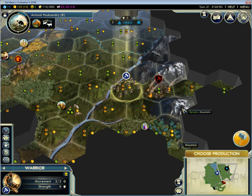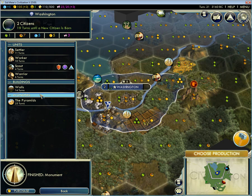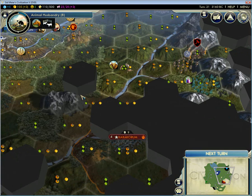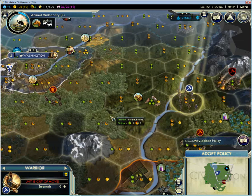Monument is done. I should probably start defending myself because Barbarians are going to be in my face in like two seconds. So I'm going to build a second Warrior and keep this guy a little bit closer to home than he is at present. I may adopt a policy — I'm probably going to go down the Honor path again, but this time see it through.